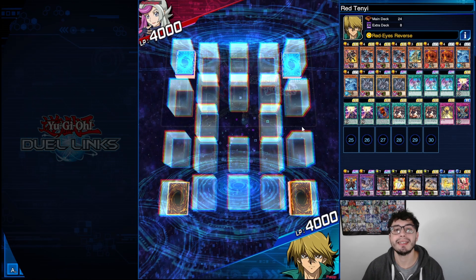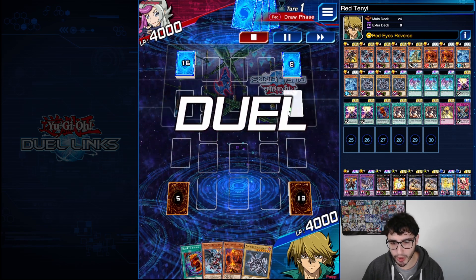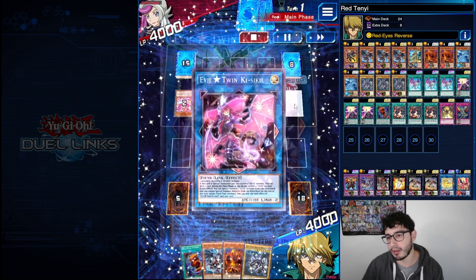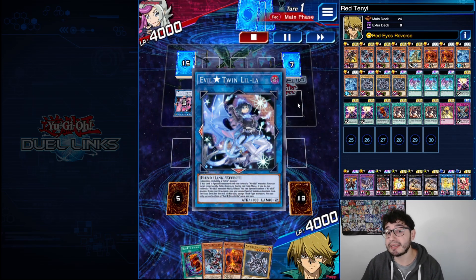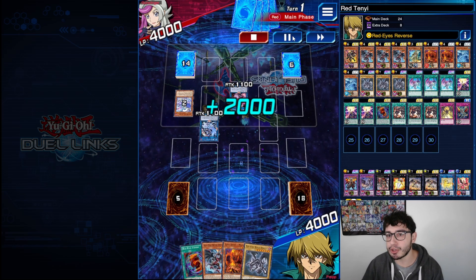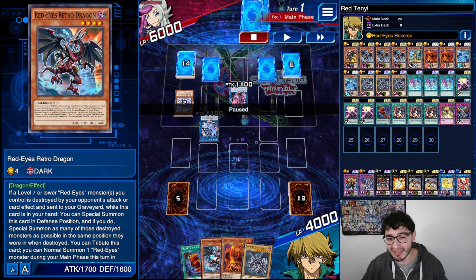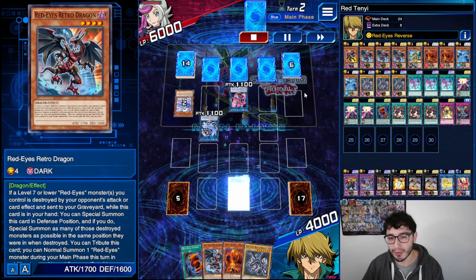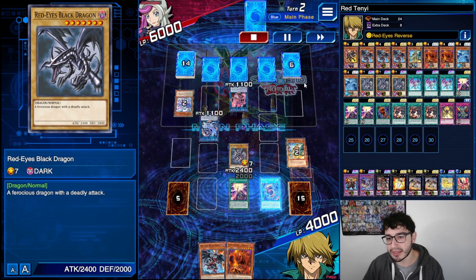Second duel, always King of Games rank. We got Red-Eyes Retro Dragon against Evil Twins and it's the opponent going first. When going second you want to consider going with Red-Eyes Fusion for more attack power. Evil Twins are all about destroying cards, and we love that with Mapura and Red-Eyes Retro Dragon. The opponent has triple backrow plus two Evil Twins. We start with Piercing the Darkness, then go into Red-Eyes Fusion.